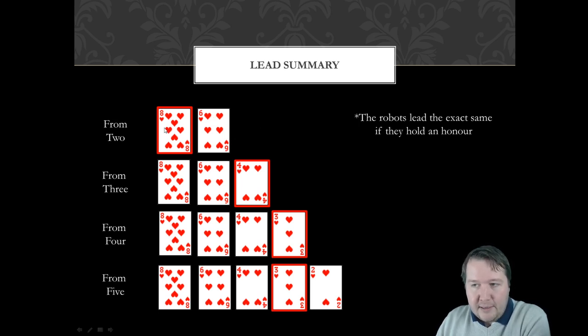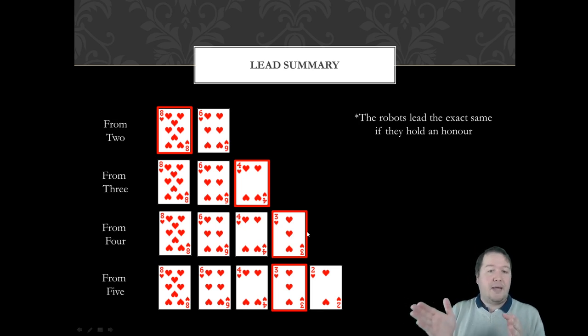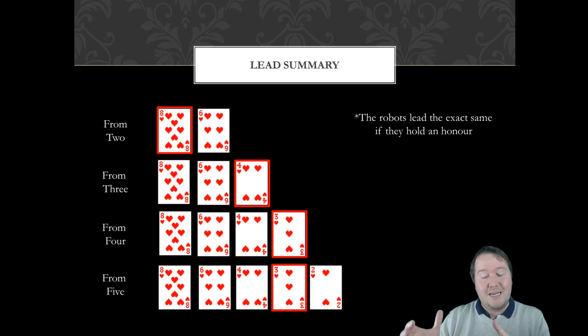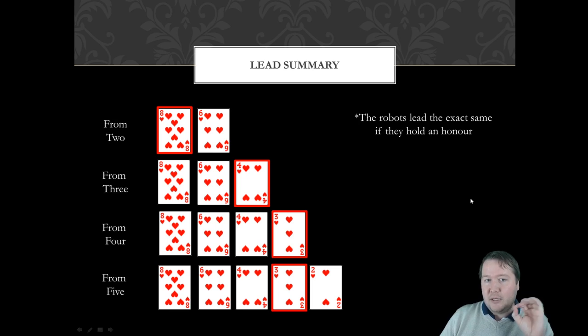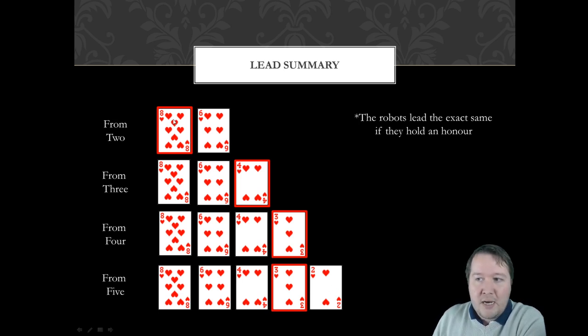The other important case is when they've led from two. If they lead a card and then follow with a lower one, they've either led from two or from five — those are the only two holdings where a lower card appears later. For example, if they lead a five and then follow with a four, you can rule out three and four-card holdings. The bidding and play usually help clarify that three-card discrepancy.